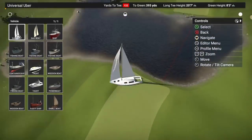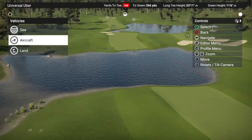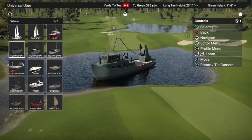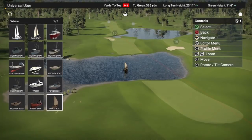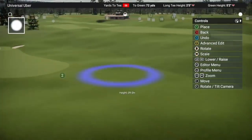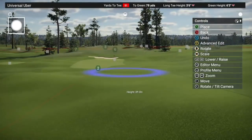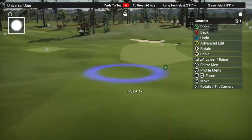Something pretty cool is the course designer. There are a bunch of different things you can put on the courses — trees, rocks, water — and make them look great. The highlight is that people can play your courses, and you can play others', rate them, favorite them, and follow their future work. The problem is it takes forever to sculpt the land. Sometimes it takes 35 seconds to place an object, and moving around just takes a very long time. It's a very frustrating process.